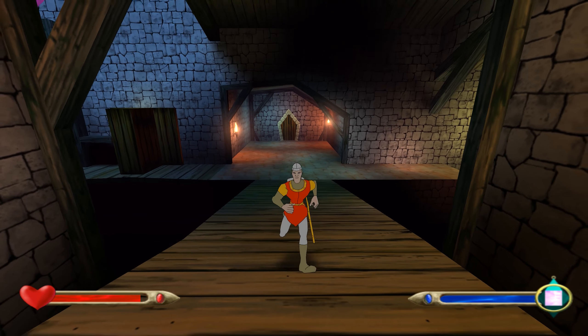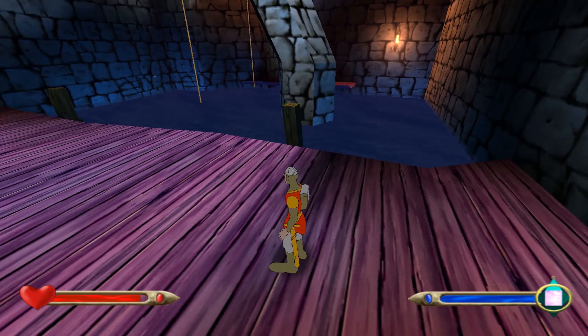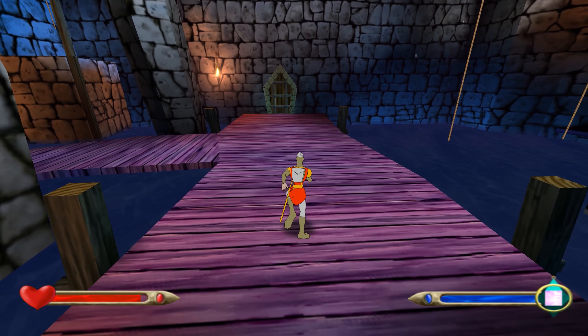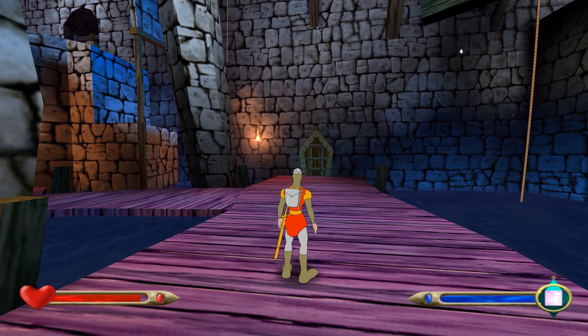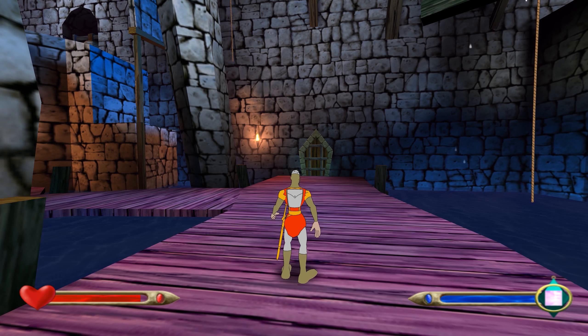We've got the two bags of gold in this room and the exit door is open, so let's get out of here and move on to the next bell challenge room. Now we can control the camera angle — it was just a cop-out in that last room. Just because of frames-per-second issues I'm going to do a quick save here and then stop and restart recording.